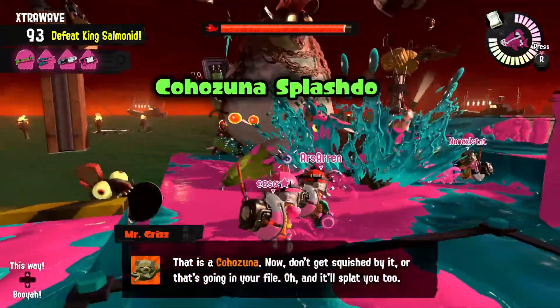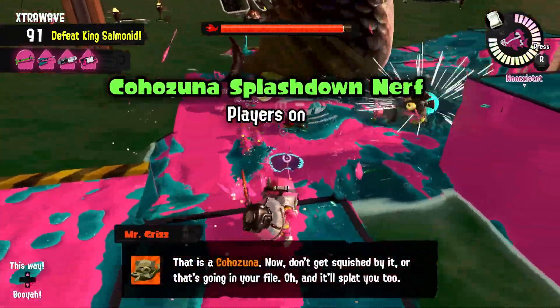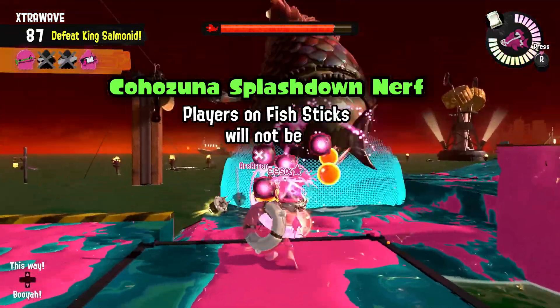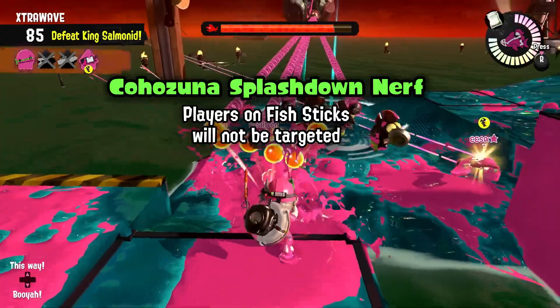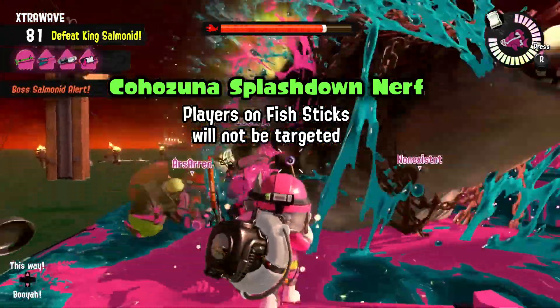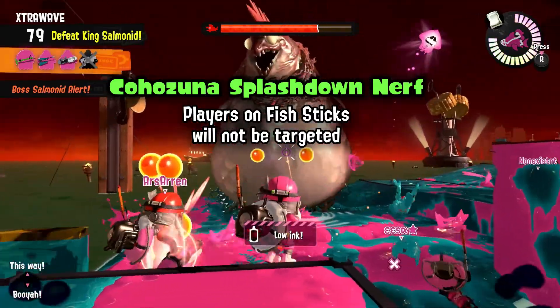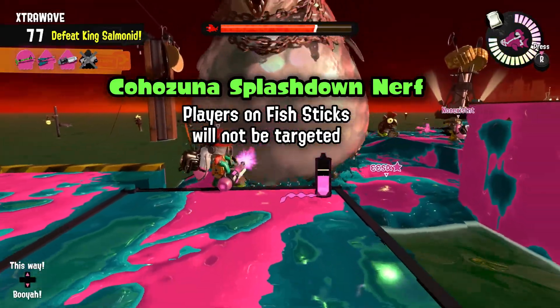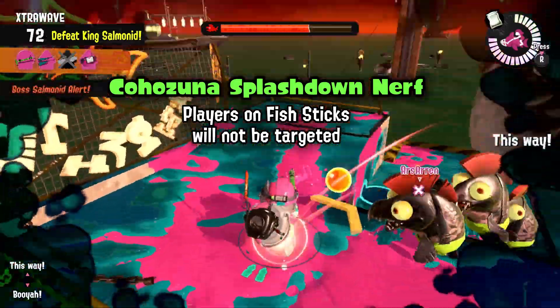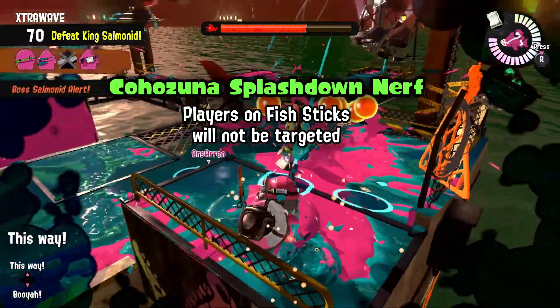Kohozuna will no longer use his jumping splashdown attack on players standing on top of a fish stick. I love using fish sticks to help take down Kohozuna, yet I actually stopped using them specifically because of how annoying it was when Kohozuna would jump on top of the stick I was standing on. I'm glad they removed it, as this just wasn't realistic, and I think it's a super important change that makes taking down Kohozuna much easier.